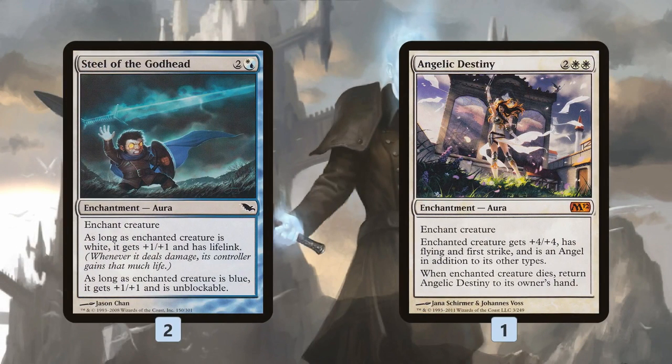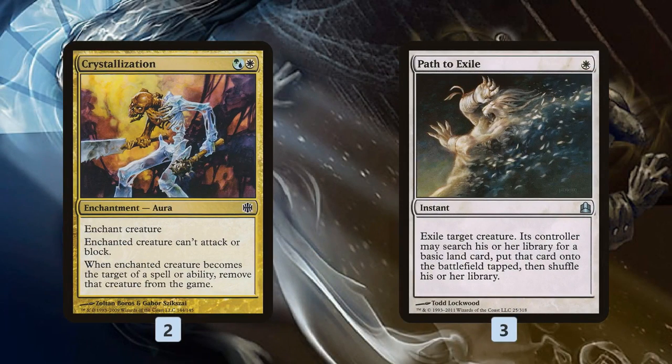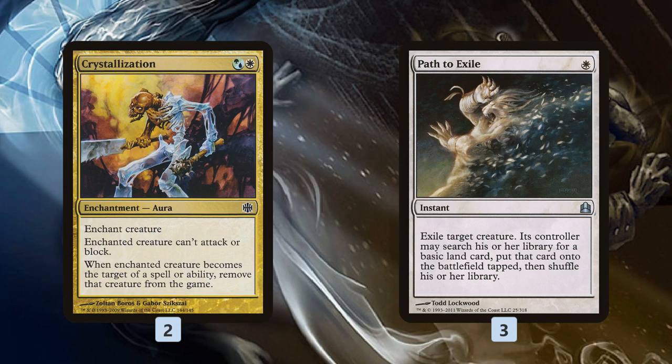We also have some aggressive auras — these are the ones that let us close out the game really quickly. Steel of the Godhead is insane on Geist of St. Draft: since it's white and blue, it makes our Geist into a 4/4 unblockable lifelinker, so it's attacking for 8 and can't be blocked. And Angelic Destiny is kind of the same deal — it gives flying, so you put this on a Geist and you're attacking for 10 in the air, and it also has First Strike. Then we have some removal auras as well: Crystallization is basically a multicolored Pacifism, except if the creature becomes targeted it gets exiled instead, so it's got a little Path to Exile in it. And Path to Exile itself is in the deck — not tutorable with our Tallow Wisp, but an additional removal spell.